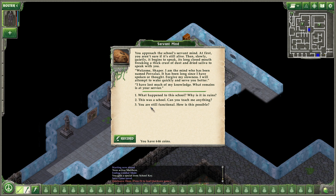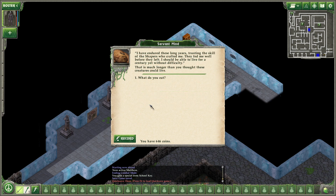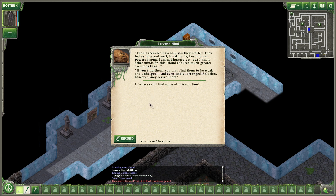I have lost much of my knowledge. What remains is at your service. You are still functional — how is this possible? I have endured these long years, trusting the skill of the Shapers who crafted me. They fed me well before they left. I should be able to live for a century yet without difficulty. That is much longer than you thought these creatures could live. What do you eat? The Shapers fed us a solution they crafted. They fed us long and well, bloating us, keeping our powers strong. I am not hungry yet, but I know other minds on this island endured much greater exertions than I. If you find them, you may find them to be weak and unhelpful, and even, sadly, deranged.